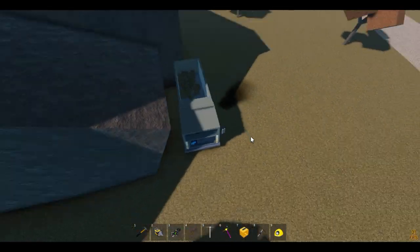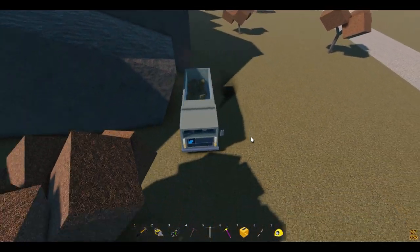This hill can be used to load your truck. Park your vehicle like this, and make sure to leave some space between it and the edge.